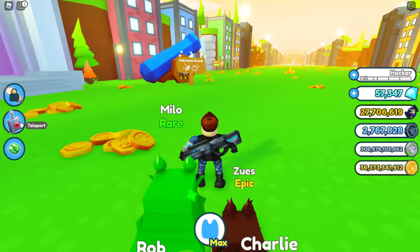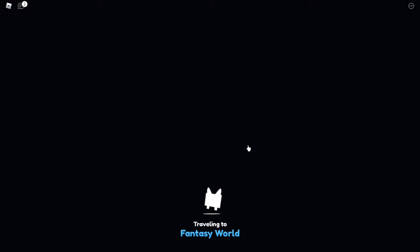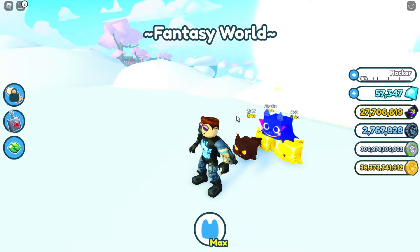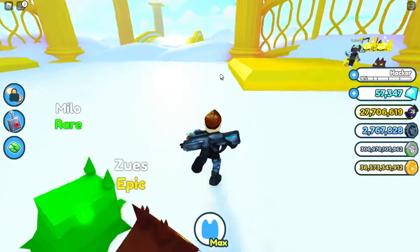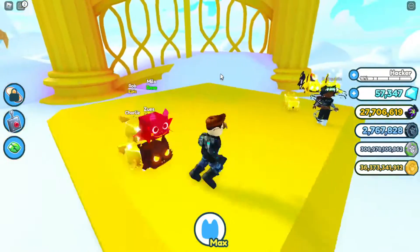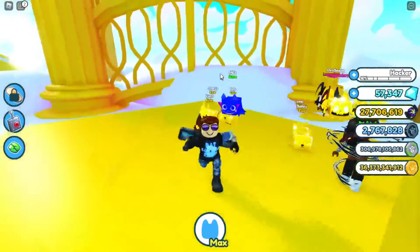The first way is to go to the Heaven Island area. You use the candy to get Halloween pets, and if you have Halloween pets you can do this really fast because you want to make sure you have good pets. There are these pedestals and chests that spawn.